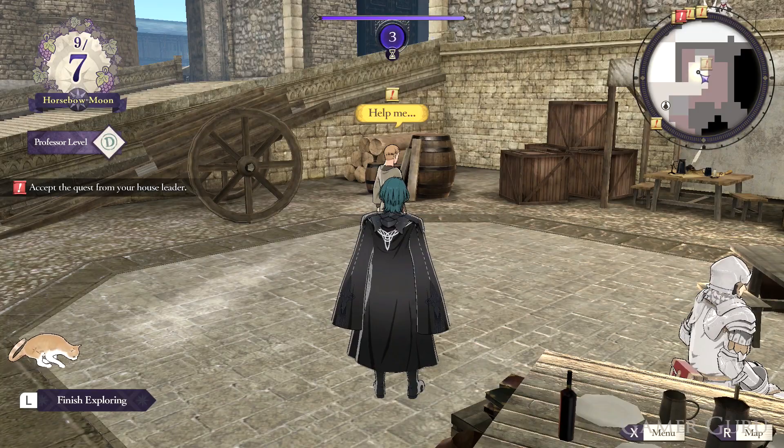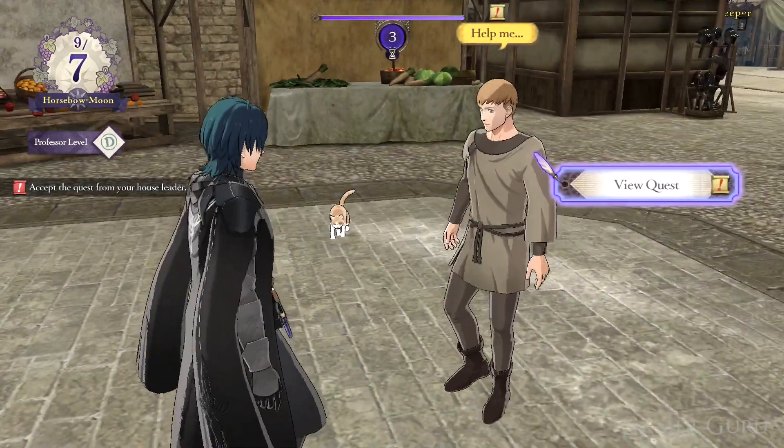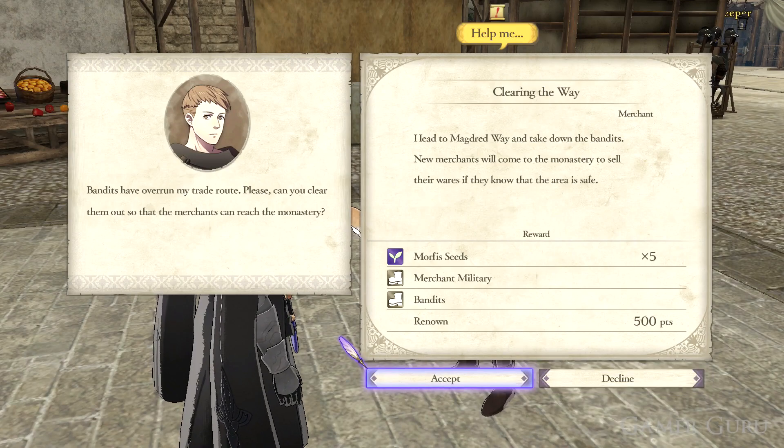The first thing we need to do is advance in the story until we get to chapter number six. Once we've made it to the sixth chapter we want to accept the side quest called Clearing the Way.